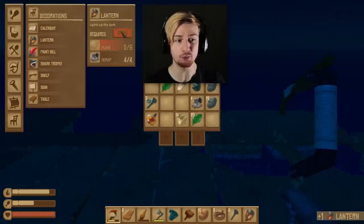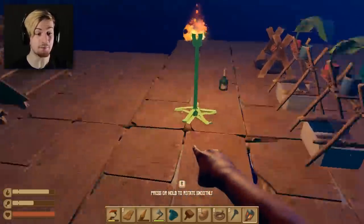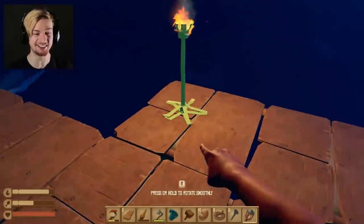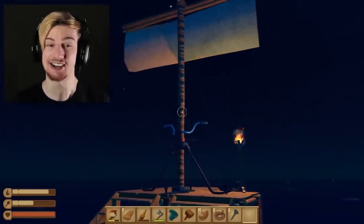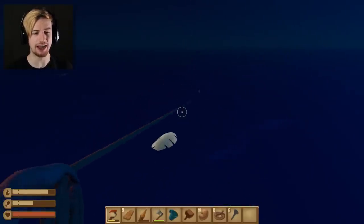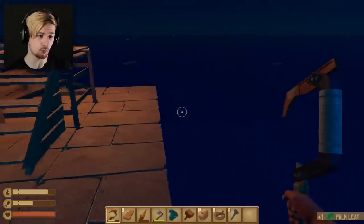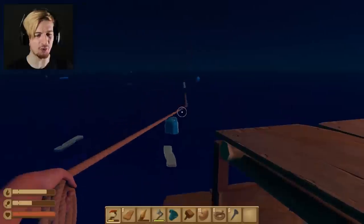Another thing I'm going to prioritize, especially for the night times, is maybe building some lanterns to place around. I can actually build two of those - okay, we have ourselves a lantern! Look how much of the place this illuminates. I'll go ahead and place this right by the sails - probably not the smartest thing in case it sets alight, but it's a video game. Look at the visibility this allows us right now - I can literally see all around the different obstacles drifting towards us.